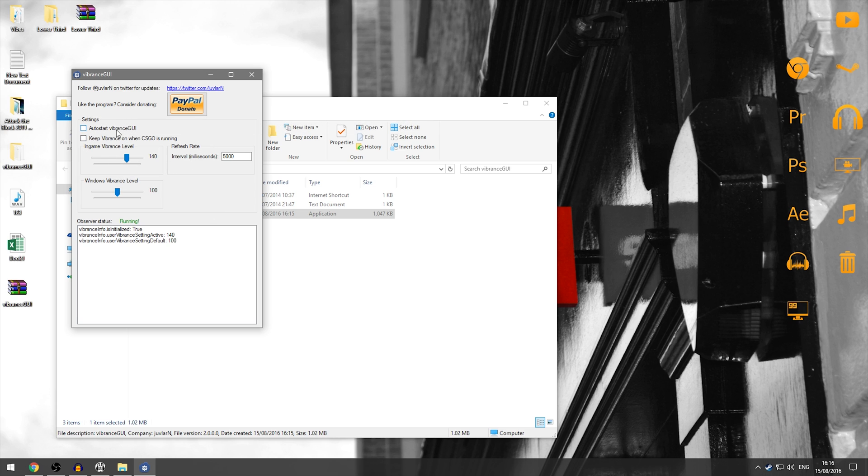Basically, you get this little window right here with really limited options — however, it's all you really need. You can have it auto start, which some people might want when they start their PC. I personally don't, as I only start it when I'm playing the game. You can keep your vibrance on when CSGO is running, so the vibrance level you've set in game will run throughout when you're using Windows and stuff, but I don't like that.